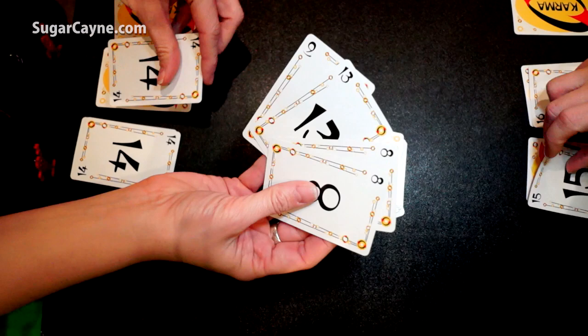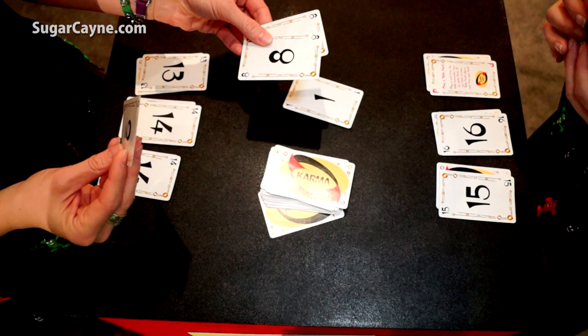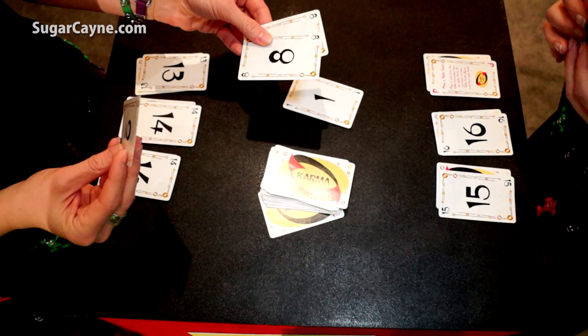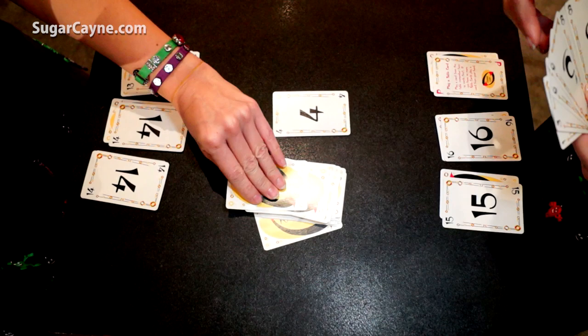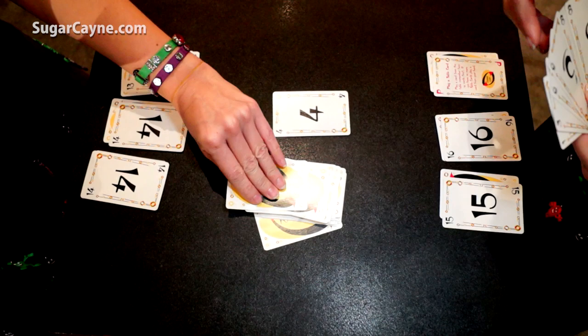Now the other player is going to start by leading her lowest card and then she's going to draw a card for her next turn. I'm going to play an equal to or higher than. I can play two or three of the same card at once. So I'm going to play both of my eights and then I'm going to draw for my next turn. She doesn't have anything equal to or higher than my eights so she has to pick up the entire pile. Now it's an open board to me to lead again, and we're just going to continue this same rotation.